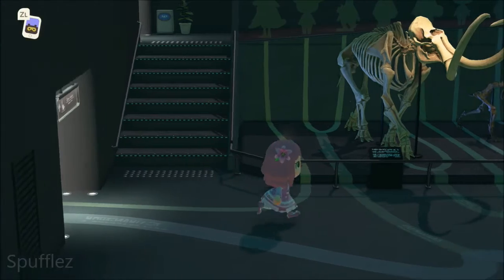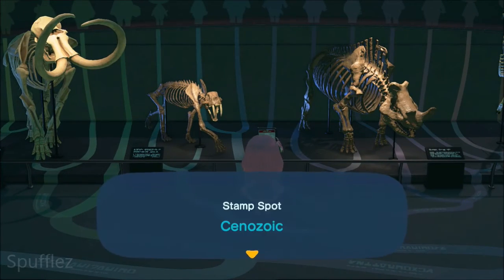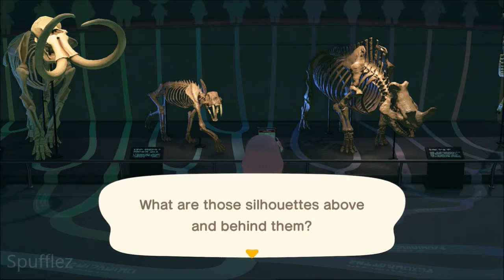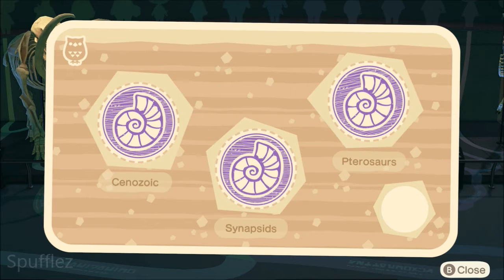We're in the next part of the museum now, and there it is — there's the last one we need in the fossil section. We've gotten all three in the fossil section, so we're going to go to the fish section and get the final three stamps that we need.